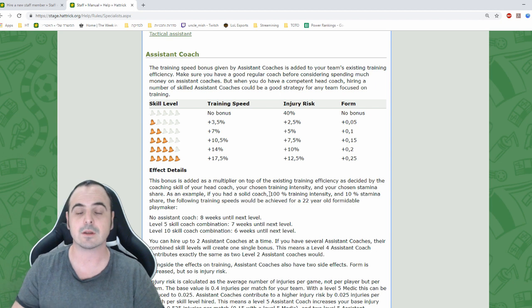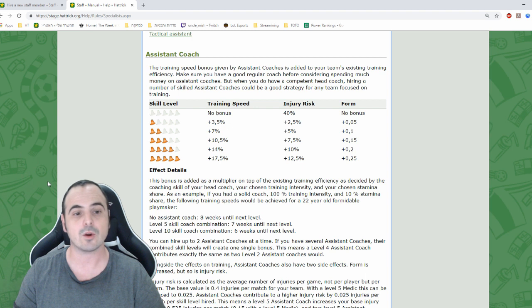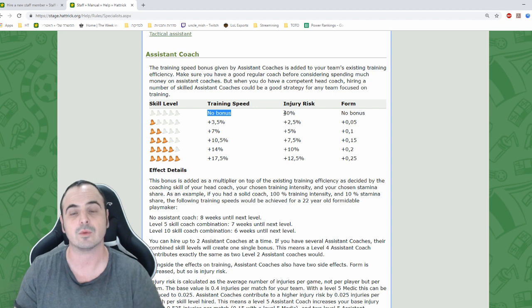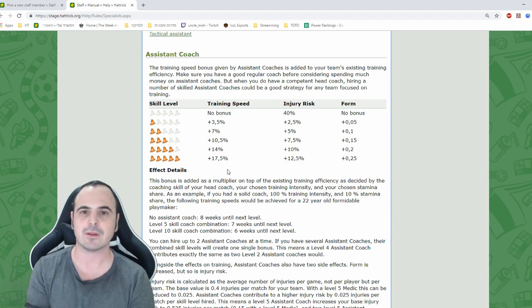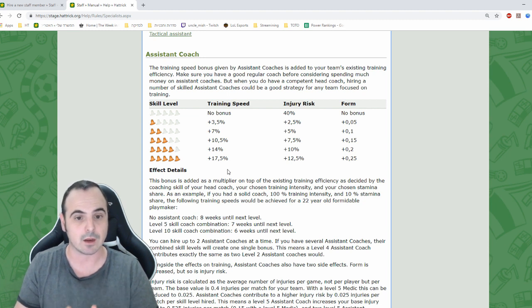Coach assistant — that's the bread and butter of training. If you don't hire any coach assistants you will not gain any training speed bonus. A higher-skilled coach assistant can speed up your training by up to 70.5%, and having two level-5 coach assistants will speed up your training by 35% — that's incredible if you are training-focused.